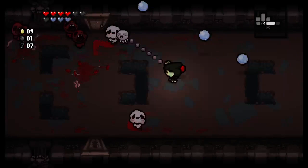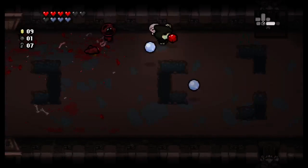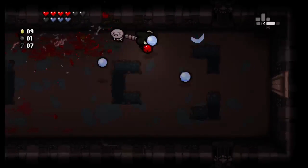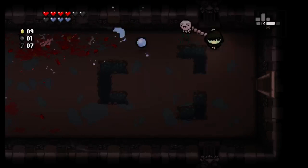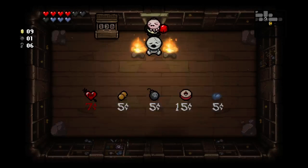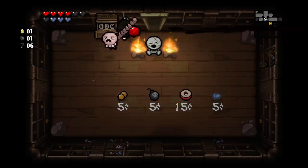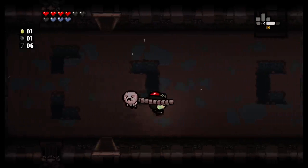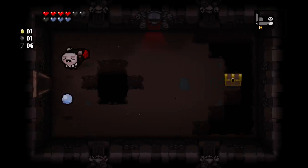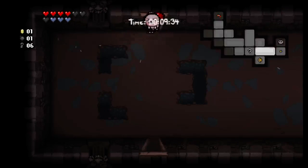I'll sneak back through here. I should be shooting this way. We've got enough keys — we can go into our shop without too much consequence and we get BFF. I'll take it, it'll make Gemini better. Gemini is already amazing and now he's gonna be even more amazing. We don't have keys to open that, no problem. I'm gonna find our item room though.